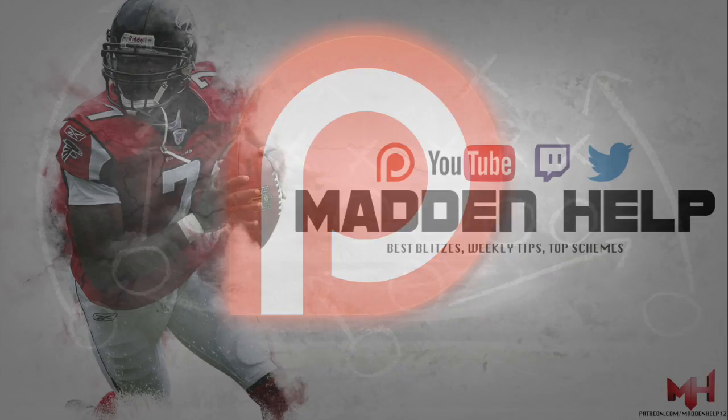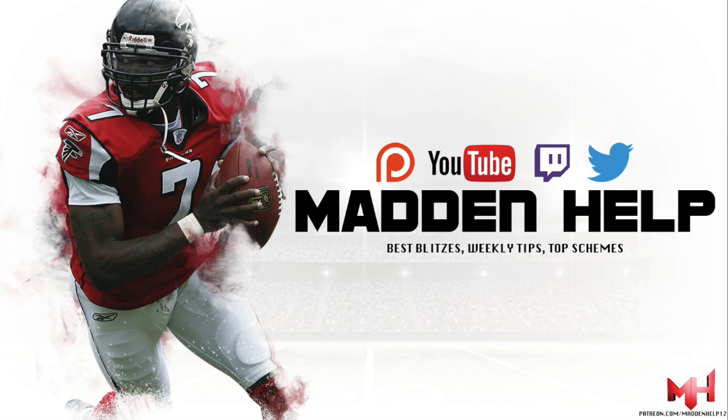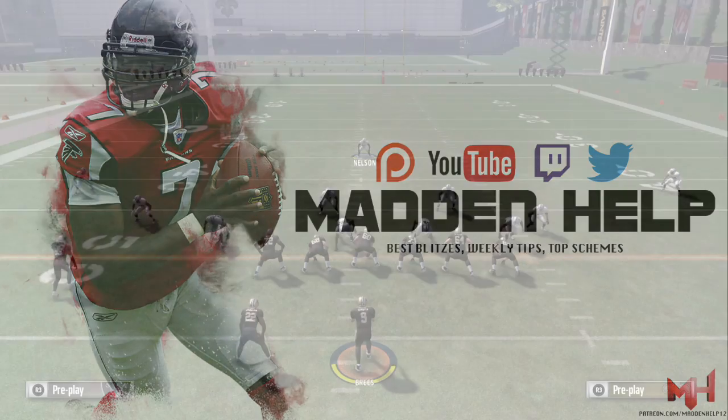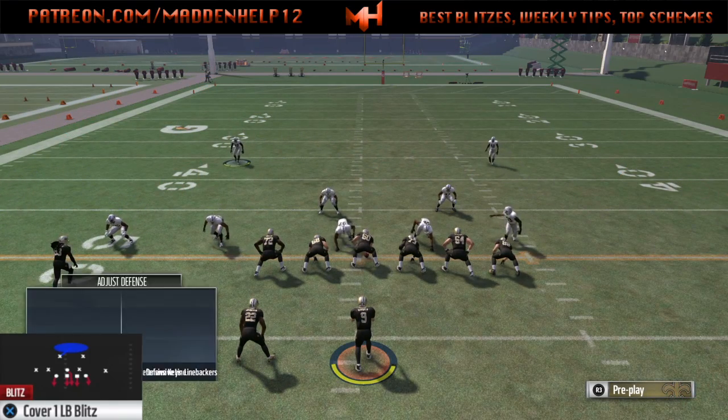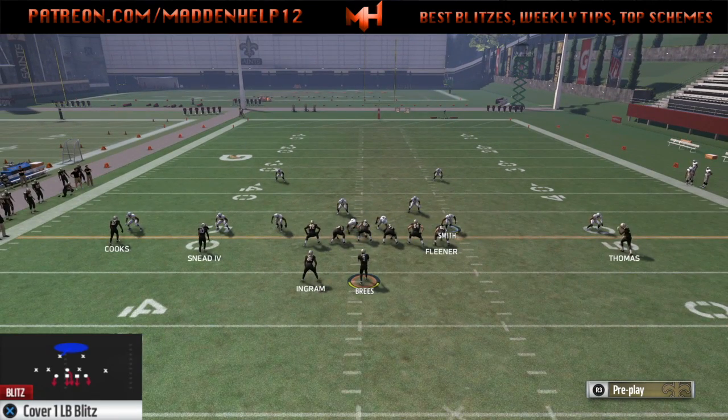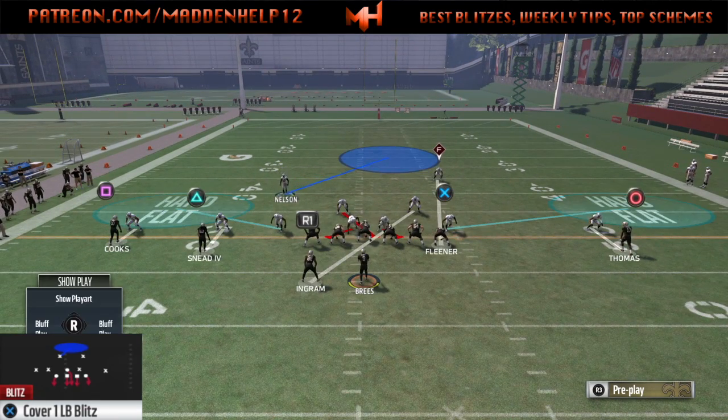What's up guys, we are back with the best run defense in Madden 17, out of the Big Dime 2-3-6. The play we're going to be going over is the Cover One LB Blitz. The setup is baseline press, pinch the d-line, crash them out, and you can zone out the linebackers.